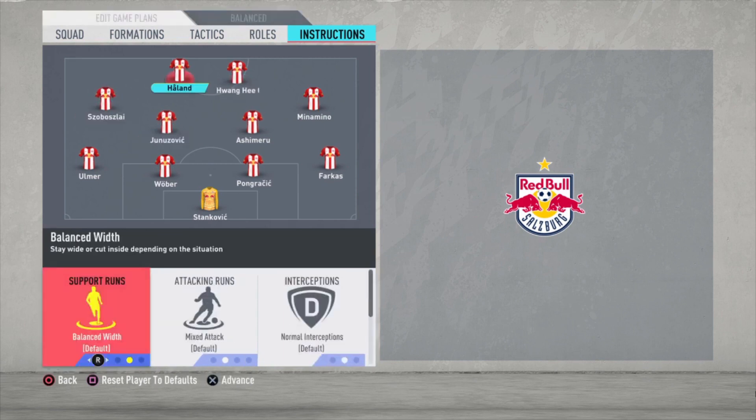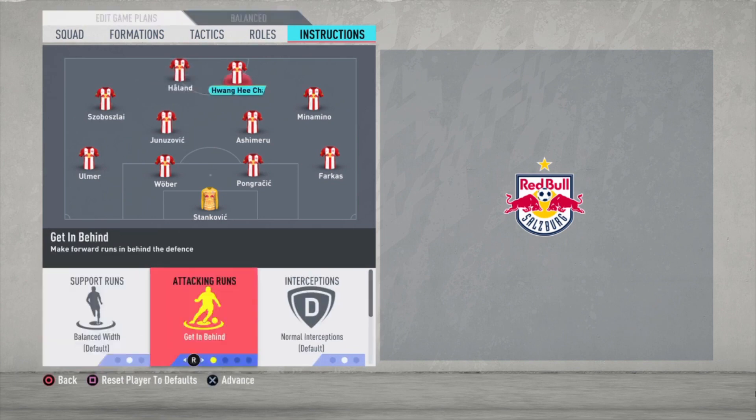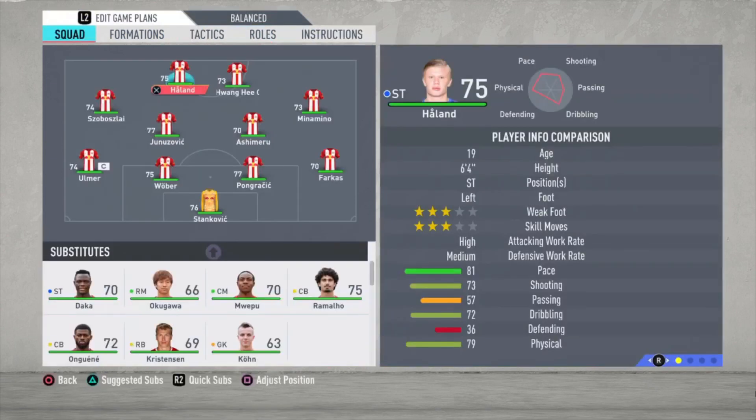For the strikers: Haaland is just default, and Wang Yi Chung — the only thing I changed is get in behind. Because he is fast, you want him to make the runs, create space for all the players, and when you get the opportunity, give him a deep through ball and maybe you can get one-on-one with the goalkeeper. Haaland is another great player — he's pretty tall at 6'4" but with 81 pace he's fast as well. Big talent, only 19 years old. You can have some fun with this team.